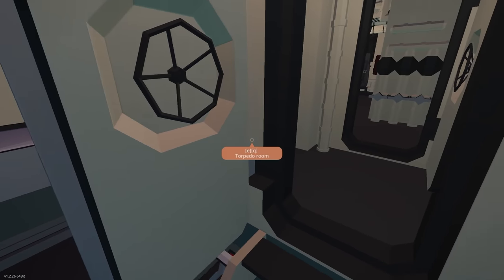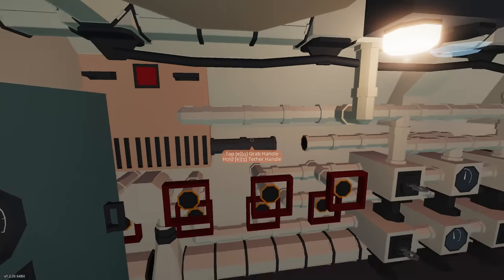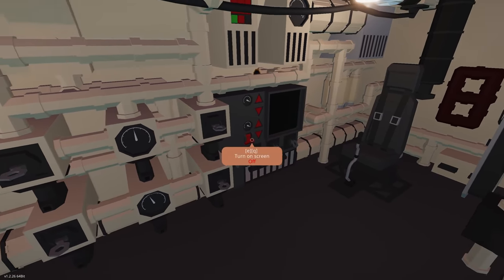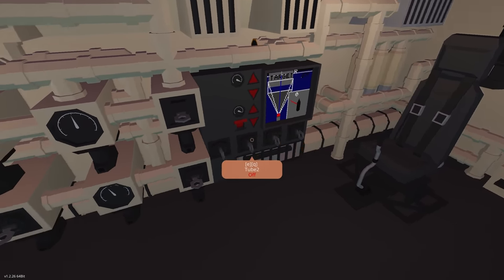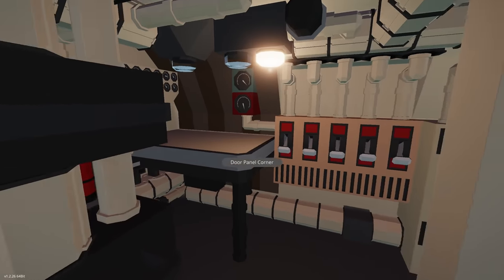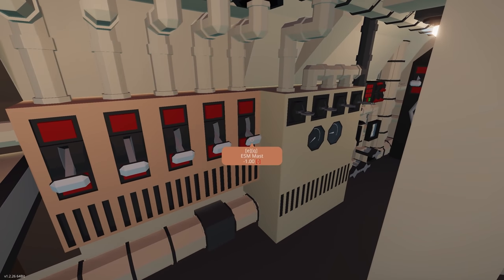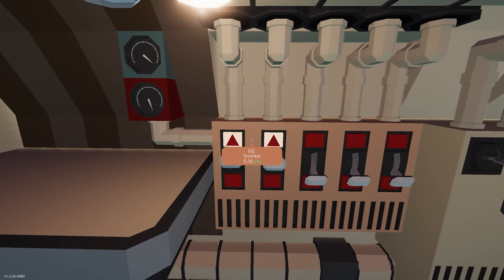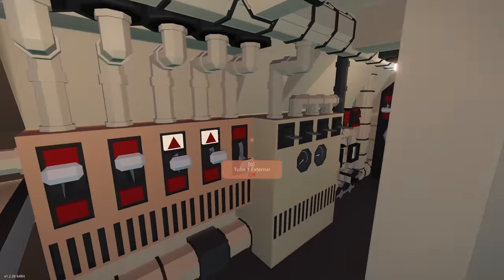In the control room we've got a diving alarm, ballast blow controls, and the targeting screen for torpedoes. There are bearings, torpedo targeting, heading, speed, coordinates, a snorkel control, and different masts we can raise — main periscope, ESM mast, and others.